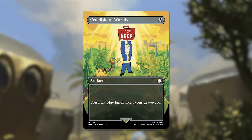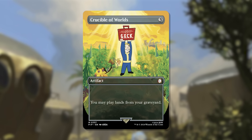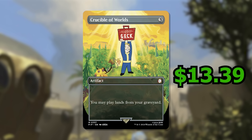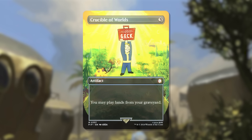Number 4 is Crucible of Worlds, back to the Vault Boy style. This is a 3-cost artifact that lets you play lands from your graveyard — really powerful if you care about lands, in Commander and other formats. It lets you repeatedly play lands that sacrifice themselves, like fetch lands or Strip Mine to destroy opponents' lands. It's been reprinted in Core Set 2019, Double Masters 2022, and now Fallout, but it's still going for $13.39 in non-foil, $19.34 in foil, and $46.06 in Surge Foil. Great to see this reprinted for accessibility.